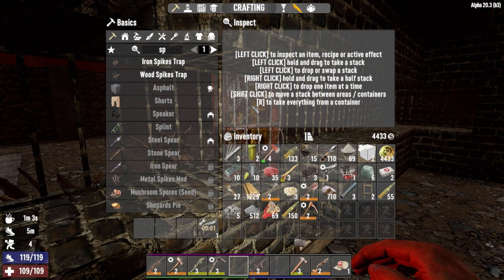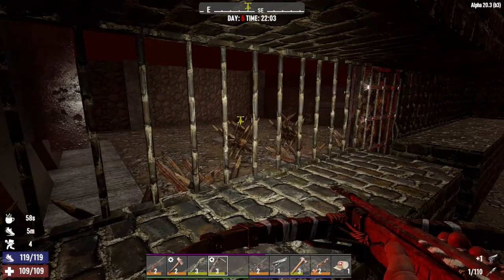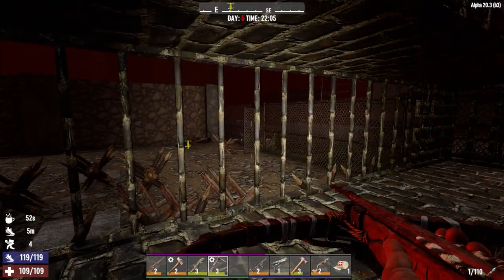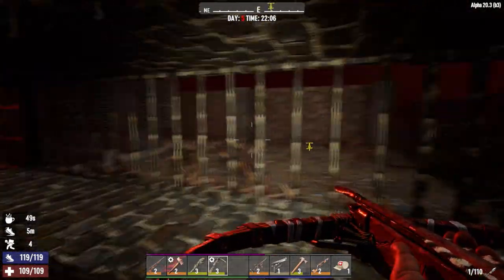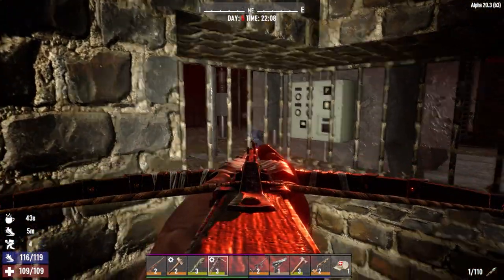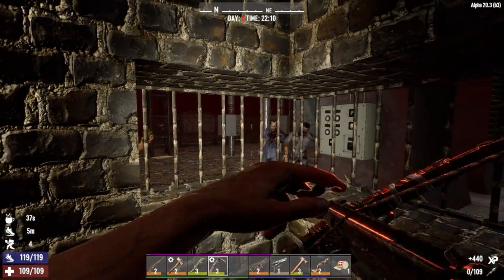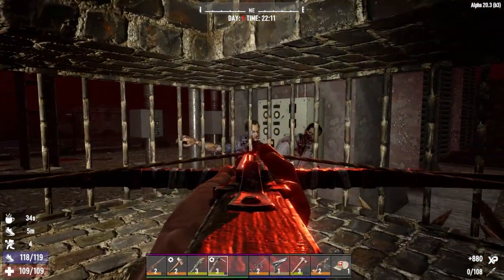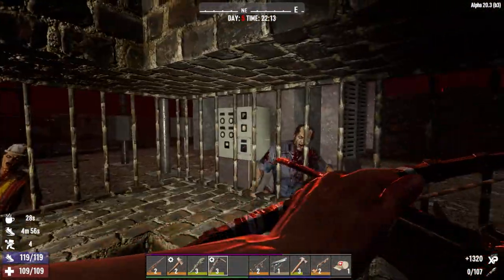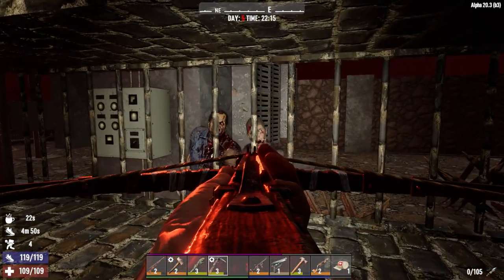Here we go. I'm just going to repair that pistol — we've got plenty of rounds for that, but for the most part I'm going to try and stick with my crossbow. If things start getting a bit hairy then we can switch over to our pipe rifle. They're coming from this direction, straight into all of the spikes. So far, so good — the first horde night's never usually too bad.